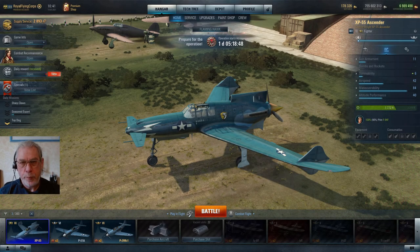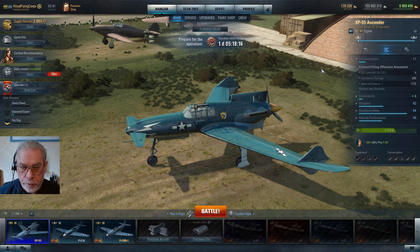I've switched back to my EU account and we're looking at the XP-55 Ascender in stock configuration with an untrained pilot, so we can see what it looks like raw. The maneuverability figure is quite high at 84 for an unimproved aircraft — unusual for an American fighter, as most American fighters rely on high energy, speed, and altitude rather than turning. It does share the American trait of machine guns, which means low DPS, so it will take a while to kill aircraft.